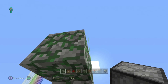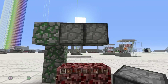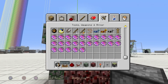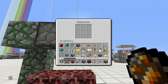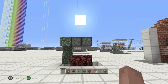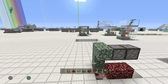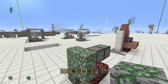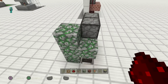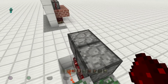You want your dispensers facing down on top of the netherrack. Crouch-place by pushing the right trigger — down and down. Now put some fire charges in each dispenser. Two fire charges per use isn't bad; I'd throw half a stack in each one — that's 16 uses. A couple of blaze rods here and there isn't the hardest thing in the world.